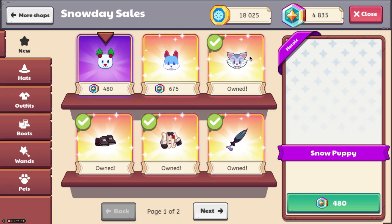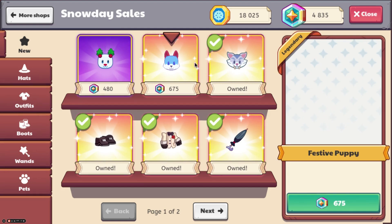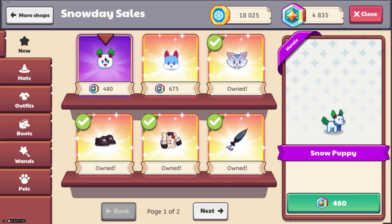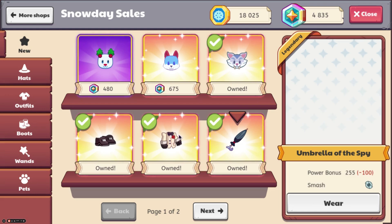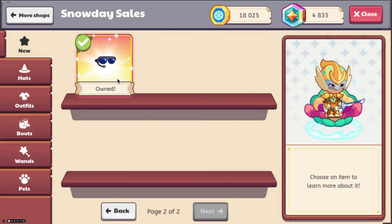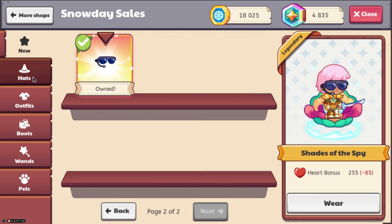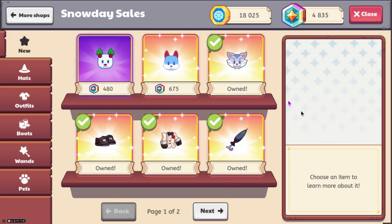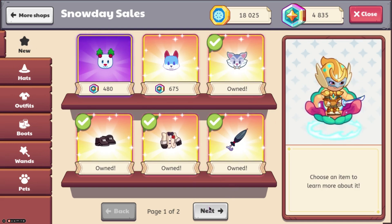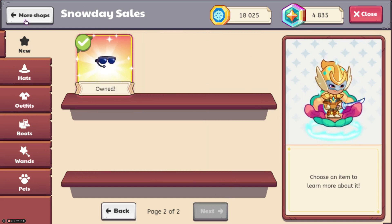So yeah, everything has actually been updated. You can buy buddies for a lot of MagiCoin, and we can see the new ones. There is the Snow Puppy, the Festival Puppy, Ice Tooth, Umbrella of the Spy, Suit of the Spy, Souls of the Spy, and then Shades of the Spy. So they pretty much just added a bunch of Brutus Buddies and then an old Arena set, which I don't like.